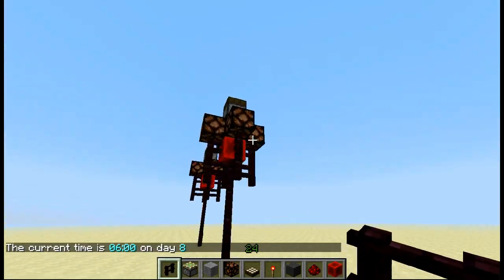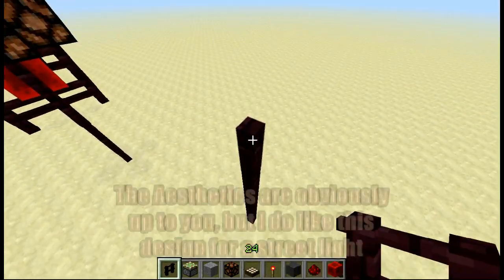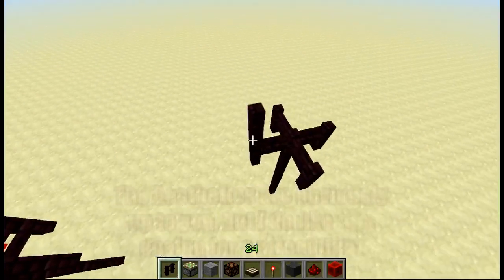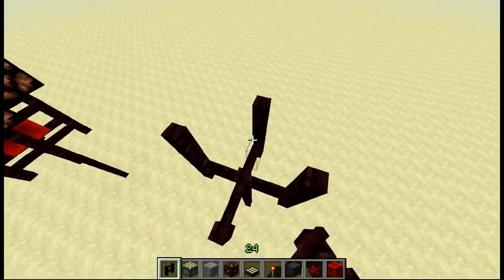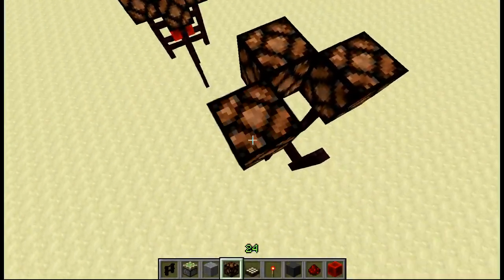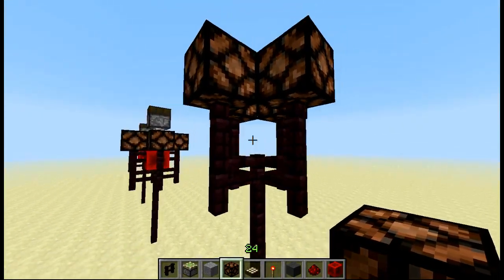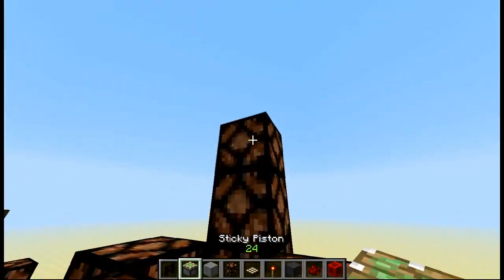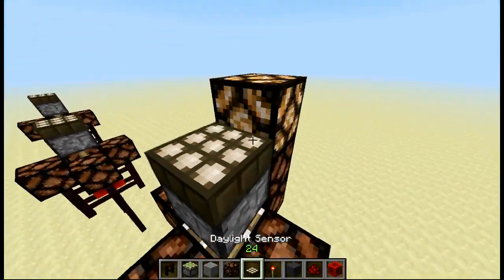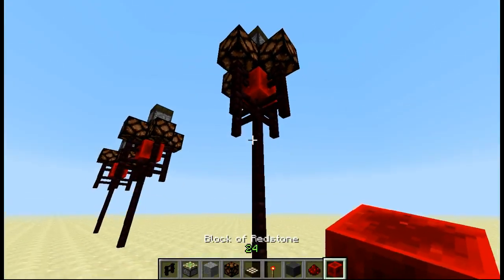Basically all I've got here is a sticky piston on the back of a light sensor. It's really simple, and it seems almost stupid to make it so simple, but you don't need anything overly crazy. All you need to do is put fences of whatever kind — I'm using netherrack — then come up a little bit, get your sticky piston in there, put your light sensor on there, and then just put a redstone block right there, and that's it.